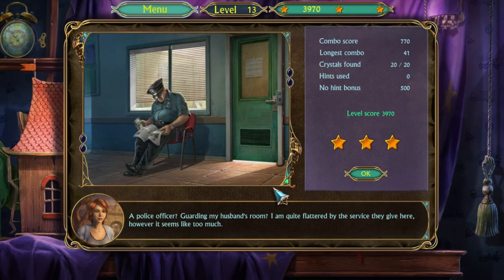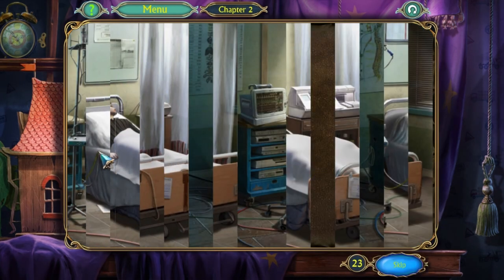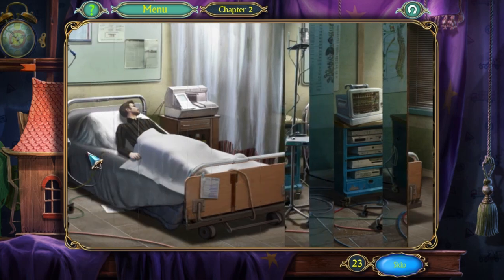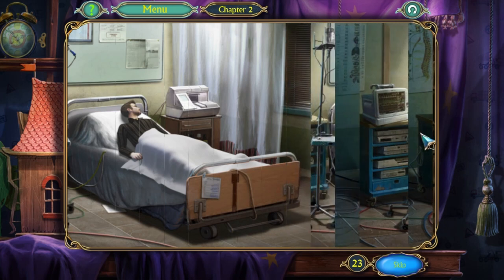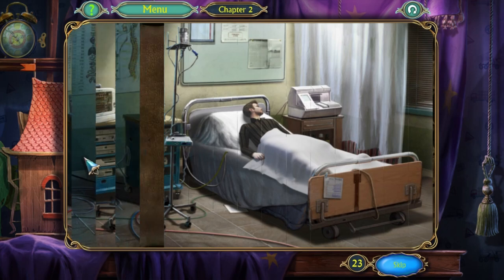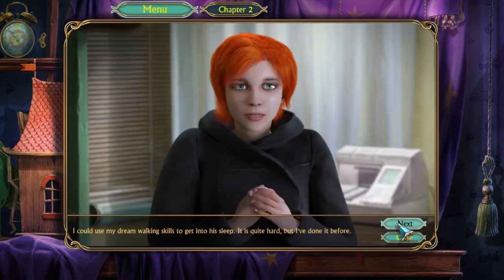A police officer guarding my husband's room? I'm quite flattered by the service they give here. However, it seems like too much — also, he seems like he's asleep. He doesn't look nearly frostbitten enough, and if he fell down a cliff, he should be like in a full body cast. None of the wires seem to be actually attached to him — they all seem to be attached to the bed. Here he is, my sunshine. He looks okay, but how can I wake him up?